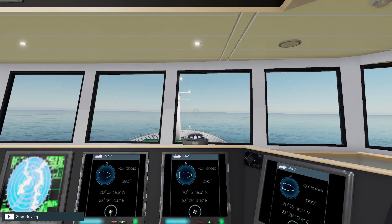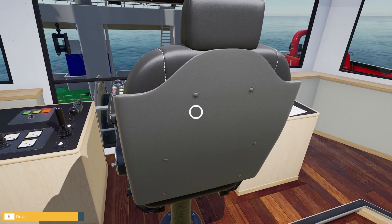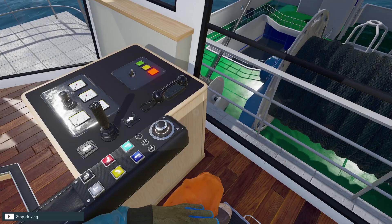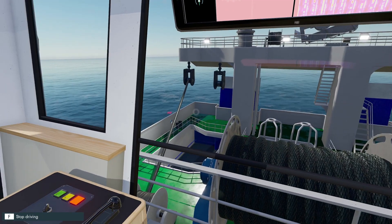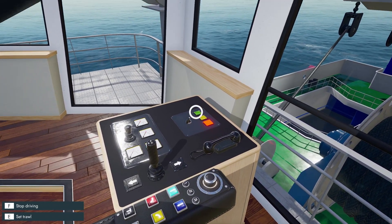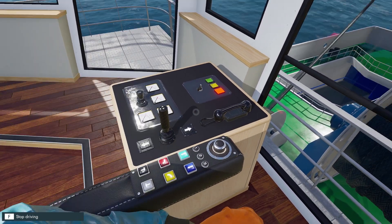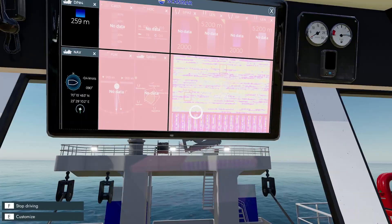First things first, we need to get in our trawl seat. This seat allows us to drop our net, haul our net, and monitor everything. We need to get our crew straight away dropped into their set positions. They've removed the knob that allowed minor control of the doors — it didn't seem to work anyway so that's probably a good thing. This control panel allows us to set and haul, and we have our crew management phone to drop the starboard door and port door, which allows us to increase or decrease the line or hold it in place.